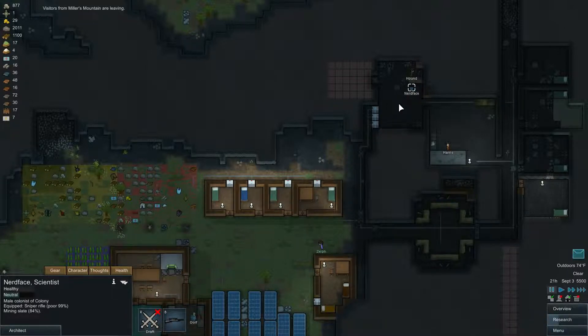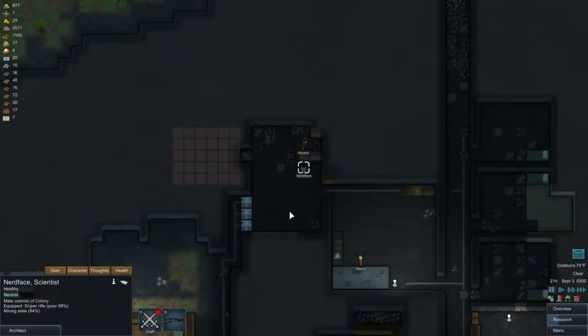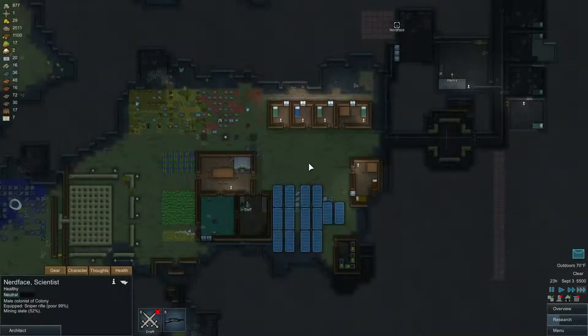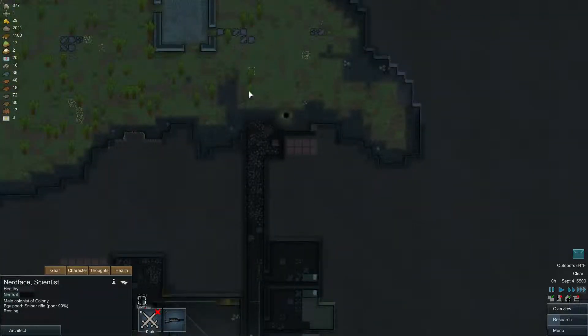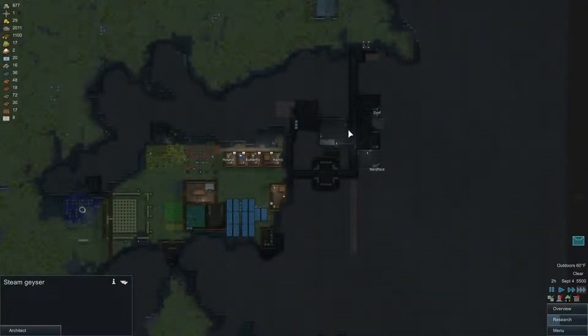That area is still classified as outdoors because of this opening — we're going to put a door on there. We don't want to lock them in yet; we want to expand first because we don't want them mining in sub-zero temperatures. We've got this almost finished, we need to knock this out and then we'll be able to build the geothermal.